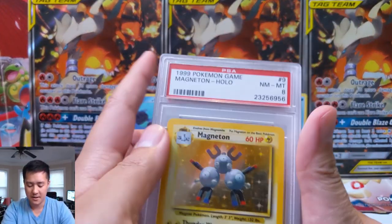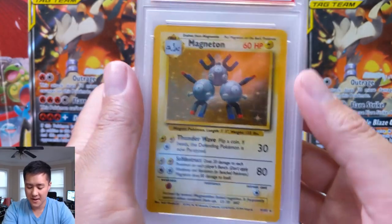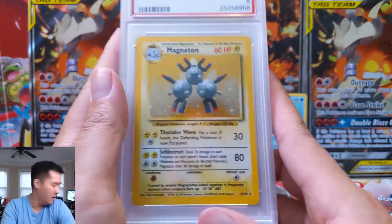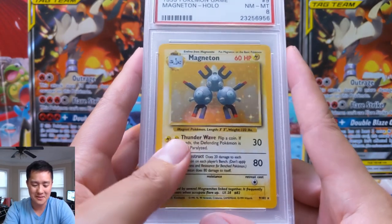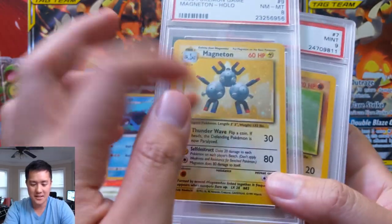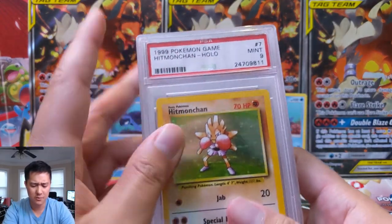Now we have Magneton — I think this one was very underwhelming for something you evolve into. It's a holo with only 60 HP, then Thunder Wave and Self-Destruct. Anything where your Pokémon essentially sacrifices himself is hard for me to get behind. But Magneton, very nice. Okay, so this is my extra — so it's not even a PSA going for a PSA collection.